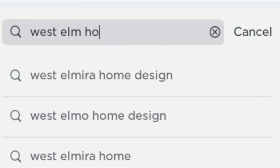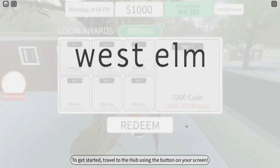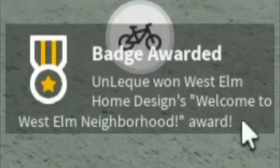Search 'West Elm Home' and enter that game. You will get the first free item when you log into the game. After seeing this badge, you will get a free item.